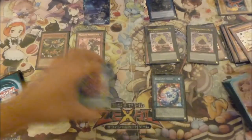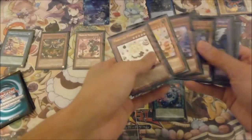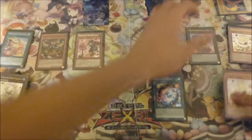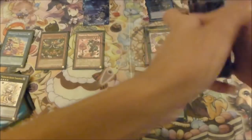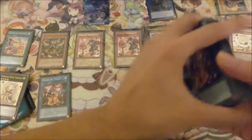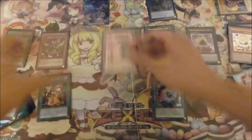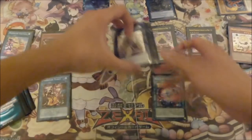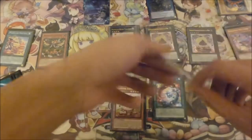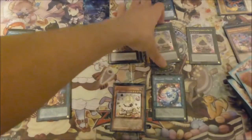Then activate Chateau — this will shuffle all your Madolches back in. Then you want to use just one Chocolat Mode's effect to summon Messengelato, and he will grab your Ticket. You activate your Ticket, then overlay into Queen Tiamasu, use Queen Tiamasu to bounce two — make sure to shuffle Messengelato back into the deck, allowing Chocolat Mode to special summon Messengelato again, and his effect will grab you another Chateau or Ticket.